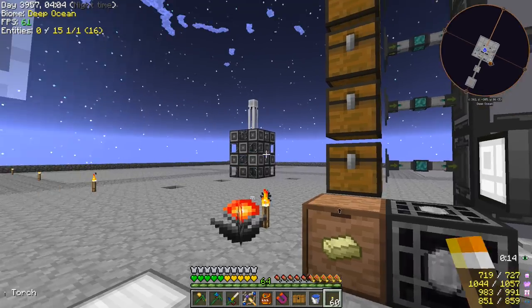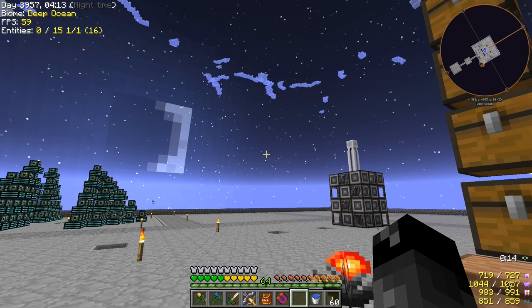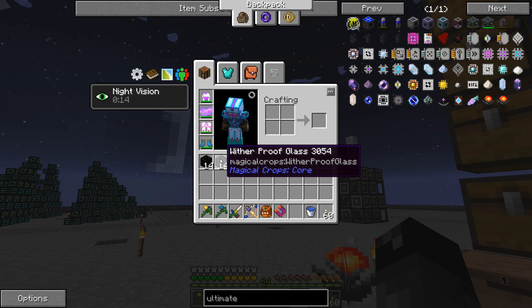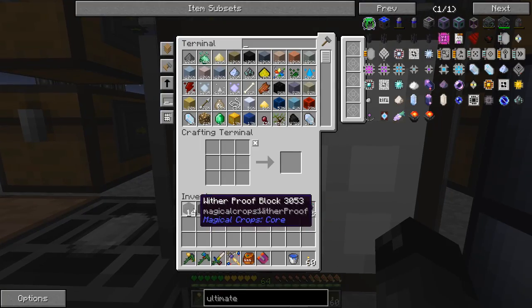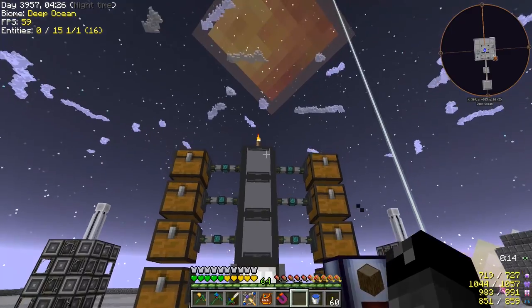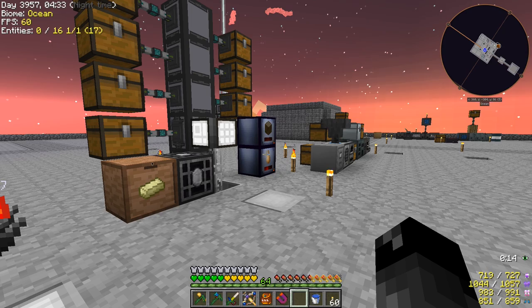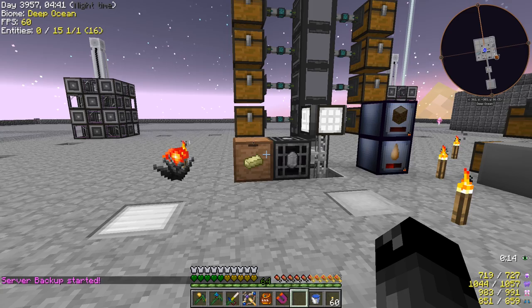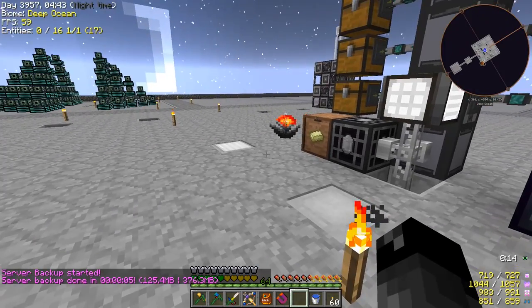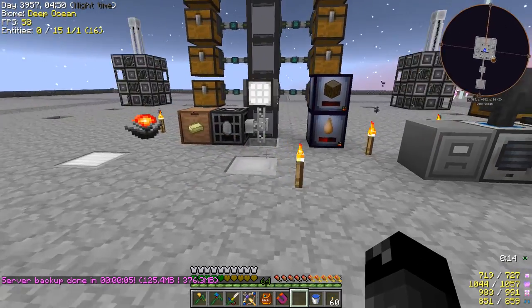We got a loot chest here, let's open this. So we got wither proof block and then we got wither proof glass — that's a Cazador reward. I don't know if we need this stuff anymore. We have the nether star seeds that we still have to get hooked up, but we needed awakened Draconium to do that. I don't know if we're going to need to kill the wither boss with wither proof glass, especially since we have the hardcore wither boss mod where the wither boss can potentially just warp out of a box.